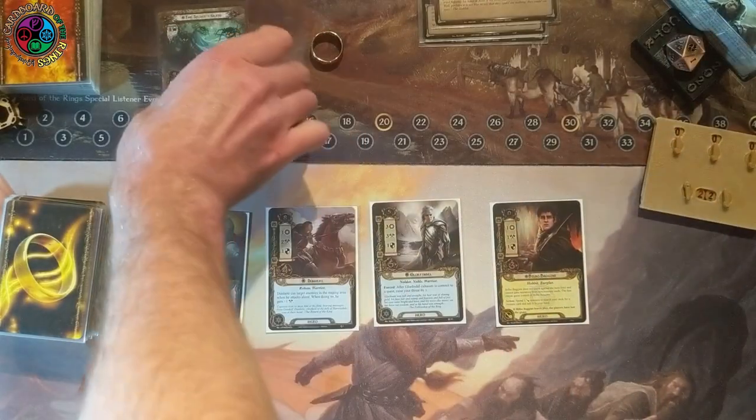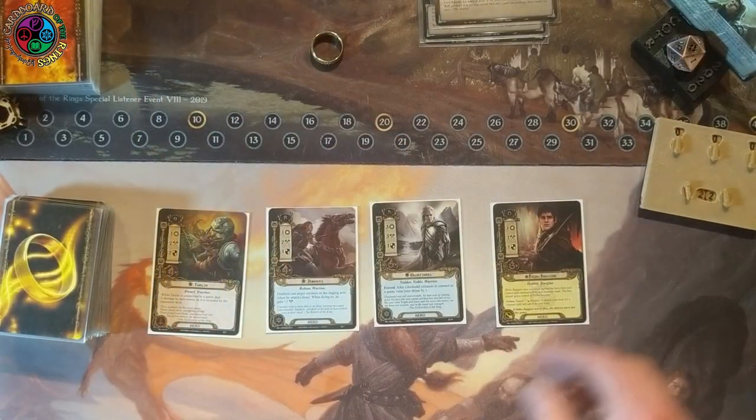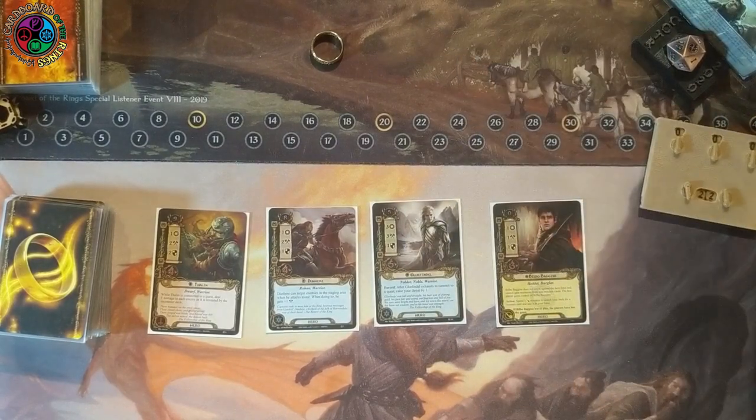Finally, we have a new version of Bilbo Baggins — 1-1-1-3. He cannot leave play; if he does, we lose the game. He can spend a Baggins resource to search your deck for a treasure card and add it to your hand, but he cannot gain resources from any card effects other than treasure cards. I'll be using my custom tracker — 22 threat, ridiculously low.